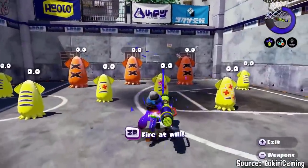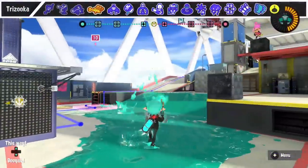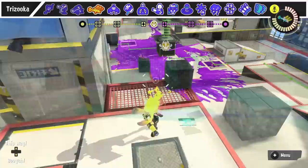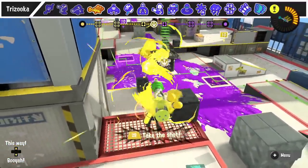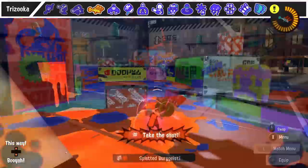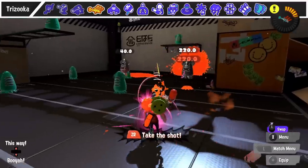Splatoon 1 veterans are very familiar with this, but Trizooka has a very distinct sound, and when you hear it, it's time to get into cover immediately. The weapon has a fair bit of startup, and that sound is basically your warning signal to move, because if you're out in the open, you are probably the target of this special. I have two tips for Trizooka and they're both simple, so I'll cover both.